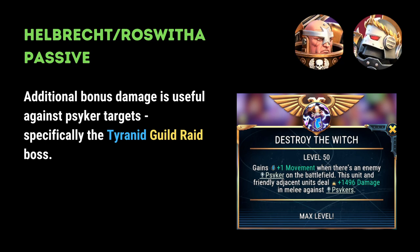This next secondary recommendation talks about both Helbrecht and Roswitha's passive. Both cause them to deal bonus damage against Psyker targets, which make them specifically useful against the Tyranid guild raid boss. It's worth noting that Helbrecht's passive only applies to his damage in melee, whereas Roswitha's passive applies to both her melee and ranged attacks. This means that Roswitha can also be used against Mortarion, whereas Helbrecht tends not to be as useful due to the lethal nature of Mortarion's damage aura to melee attackers.